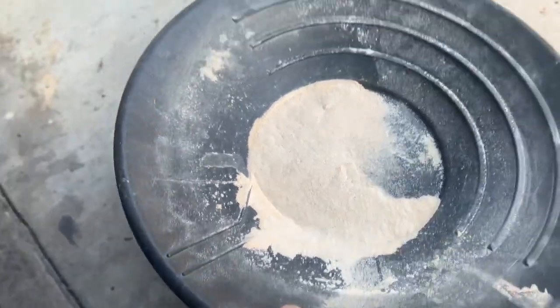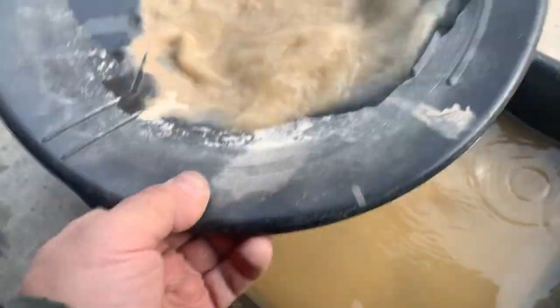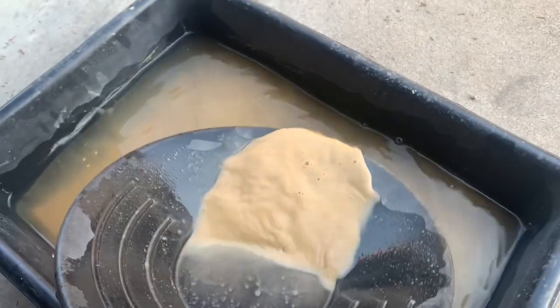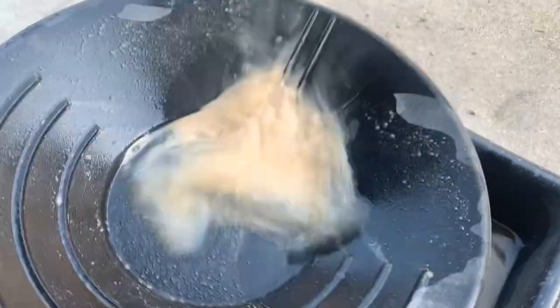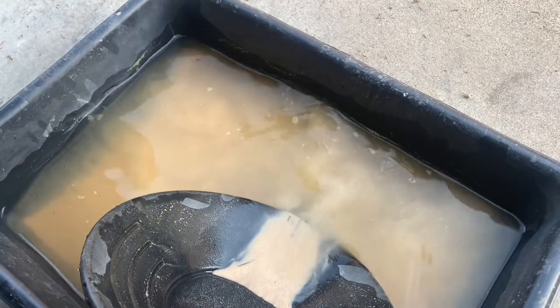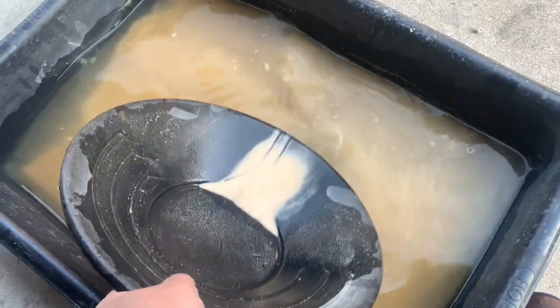So right now I'll be panning and just collecting heavy material. This time I don't touch dust — I don't care too much about the dust. I can do the test on dust, but heavy material shows you better. You just need the heavy material to do the test and know if you have gold or not. That is the simplest way to find out.